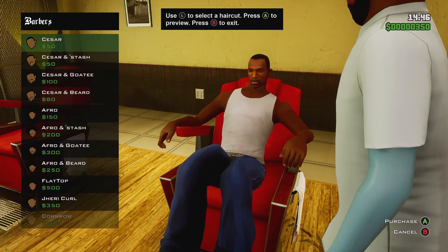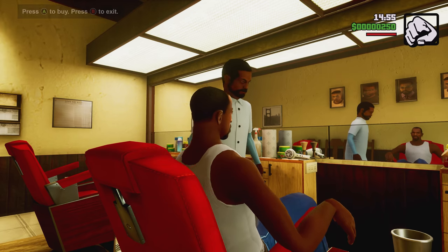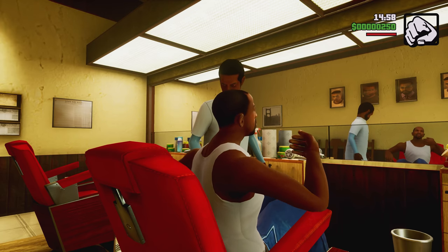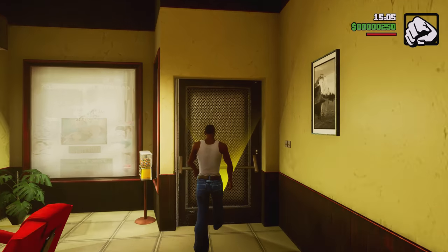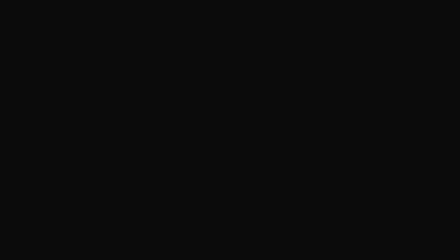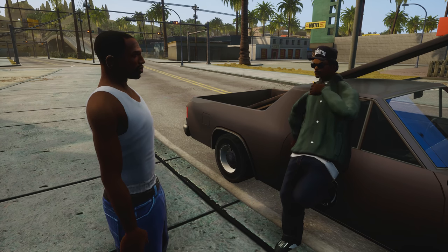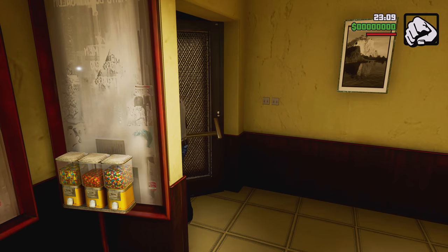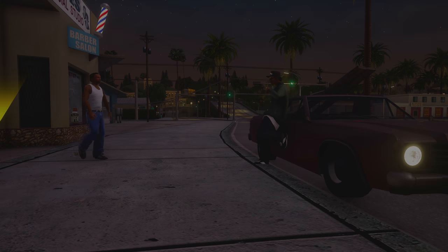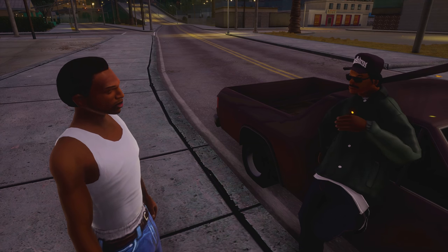The other detail that I wanted to highlight from San Andreas is actually present in the original version of the game. During the Rider mission, Rider will tell you to get a haircut. What's cool is Rider will change what he says depending on the price of the haircut you get. Here's what he says after you get a cheap haircut — and here's what he says after you get the more expensive haircut. It's a small detail, but still cool nonetheless.